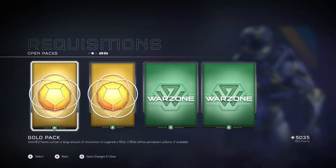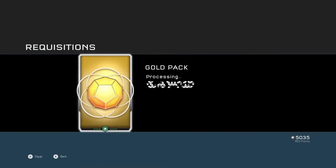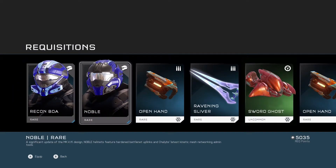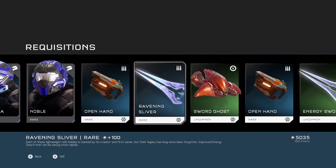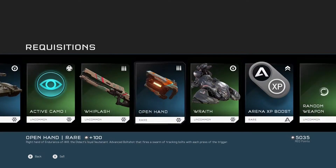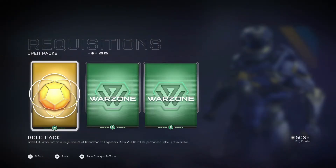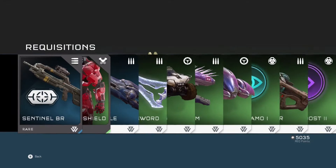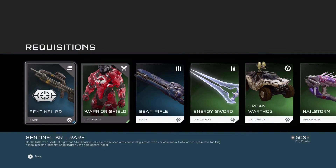Done selling stuff. Let's go with a gold pack — the Recon BOA and Noble helmets, yes! The Ravening Sliver — I got the certification for this yesterday. It is a super powerful energy sword. I'll probably do another REQ showcase specifically on that weapon. Let's open up another gold.